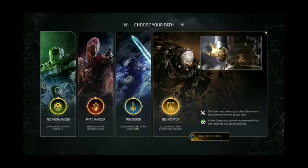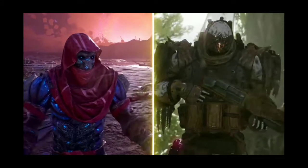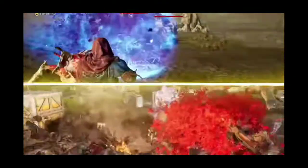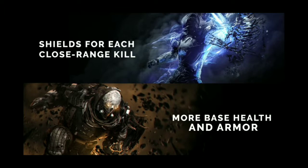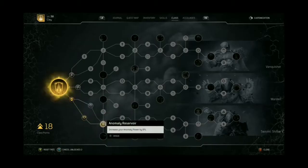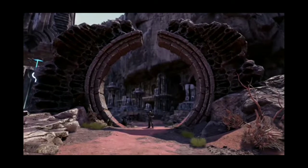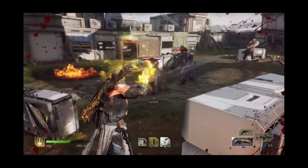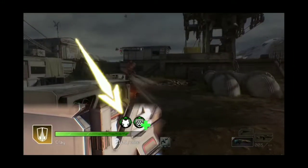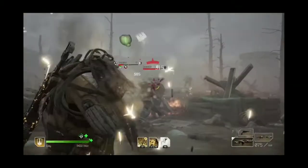Devastators recover health when enemies perish around you in close range. There are some key differences between these close quarters killing machines. At base level, Tricksters get shields for each close range kill, while Devastators just have more HP and armor as standard. When upgraded, Devastators can achieve bonuses to armor and health by choosing specific class tree paths and nodes — for example, stealing enemy armor for each enemy slain in close range. An upgraded Devastator will most likely have the most armor and health buffs out of all classes. To be an unstoppable juggernaut, you'll need to keep chasing into the heart of combat to maintain your health.